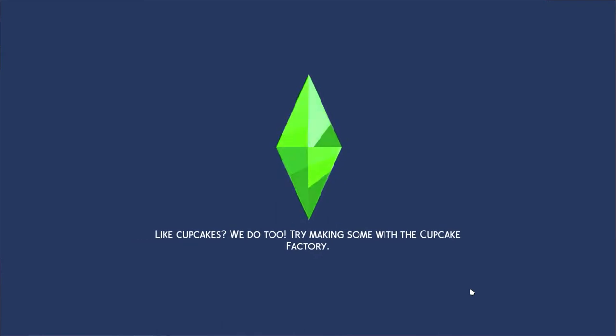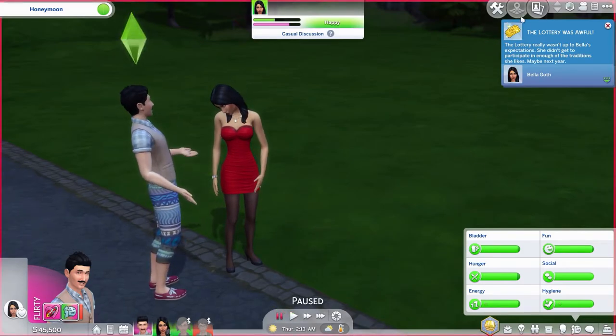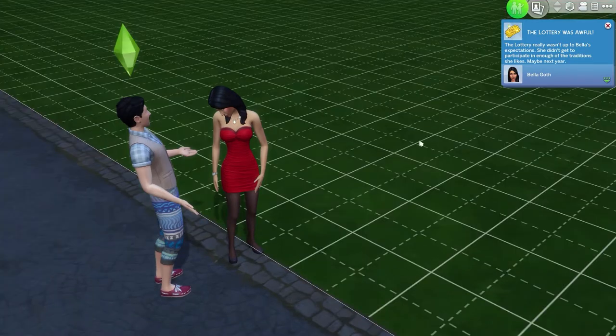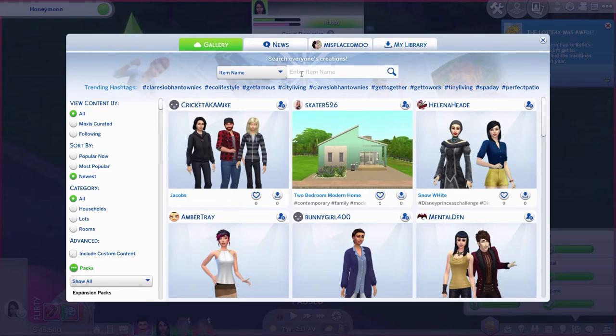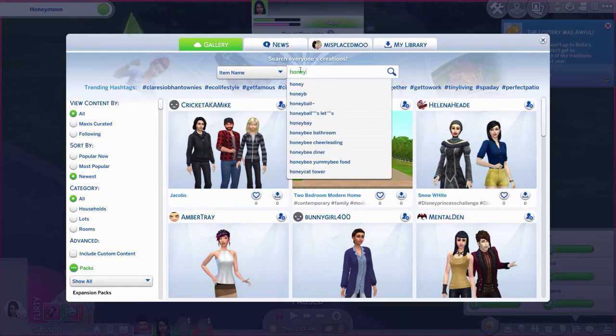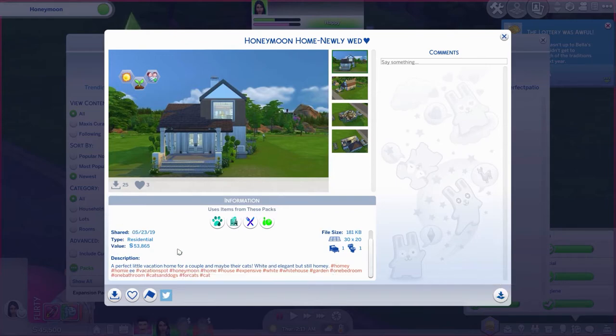Bella is not going to be very pleased about a generic lot because she is a sophisticated lady. Let's pause this and go into the gallery real quick — it's been a hot minute since I've played The Sims. Let's type in 'honeymoon' and see what comes up. Okay, this is just the first thing that came up, by creator Isabel 55. Good enough — let's just do it!